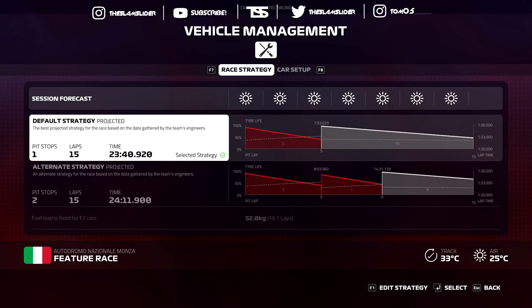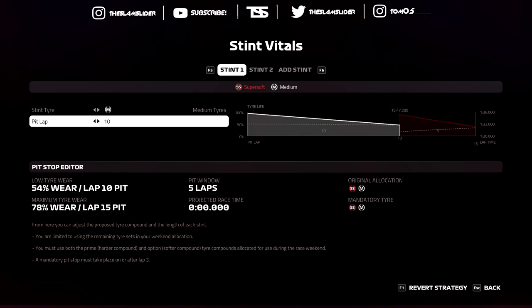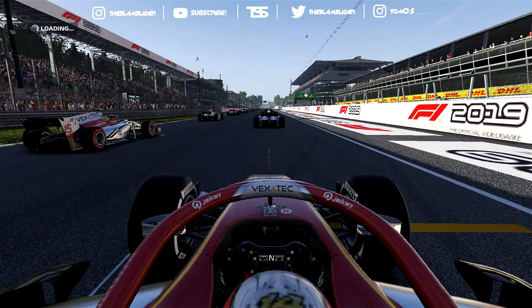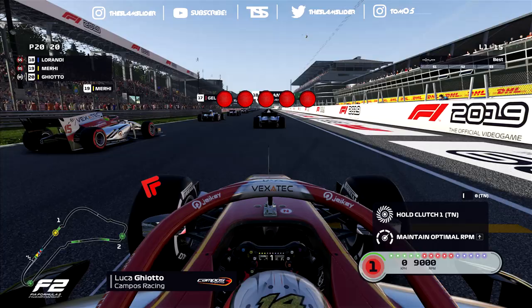Here's the plan: we're going to use an alternate strategy, similar to what Nick de Vries did. Instead of the standard soft-medium or super soft-medium strategy, we're going to start on the mediums and then finish the race on the super softs. The closing stages are going to be like qualifying laps, but the early stages will be very tough because the medium tires are about one second slower than the super softs.